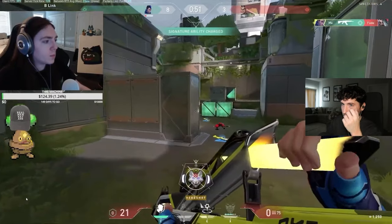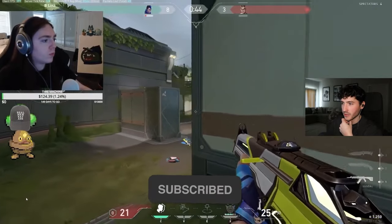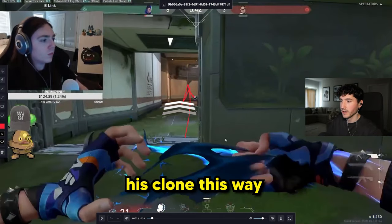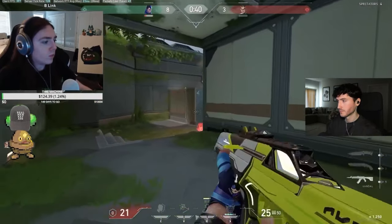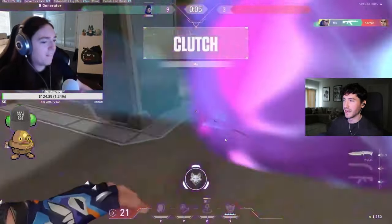Fade's just a zombie — I don't know why she would ever do that. So we know Chamber is on Elbow and he's got a TP going to A site. The second Cody sends his clone this way, the Chamber from the opposing team is going to think he's rotating to A, so Chamber will start to follow him into spawn, and then Cody can just hold him. Perfect — he even had his knife out.